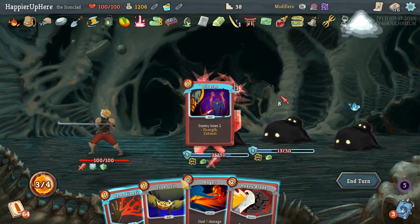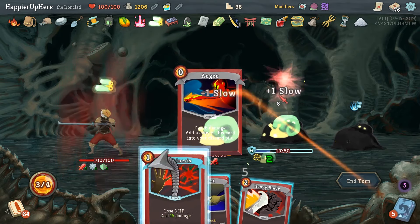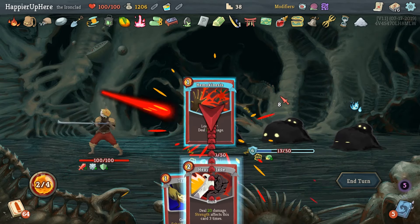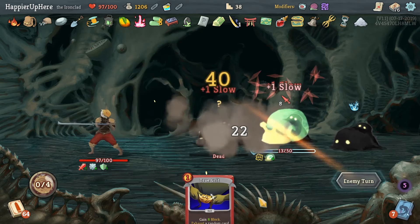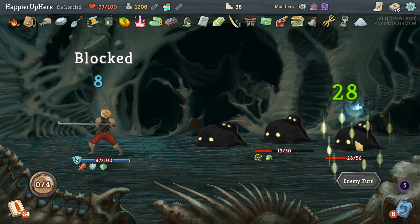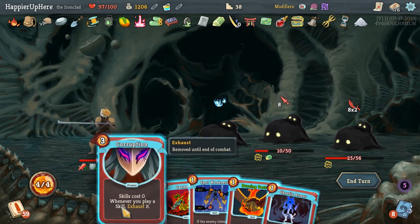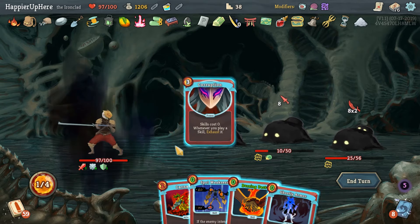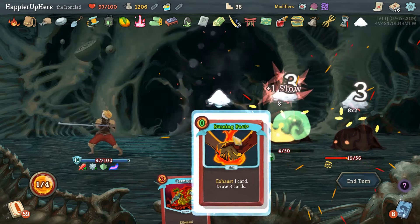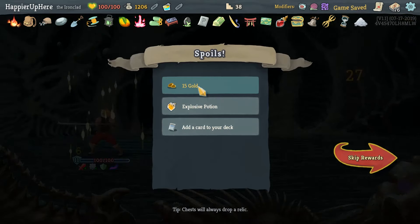Let's do Disarm, then Anger and pieces - Heavy Blade only does 20. We should do Disarm and Heavy Blade. Thanks to the Orichalcum we actually don't take any damage. This guy's coming back to life though. Here we can do: Corruption, Spot Weakness, Ghostly Armor, Burning Pact, and then Pommel Strike for a kill. Maybe I should have waited for a Feed - yeah, might have been a mistake.